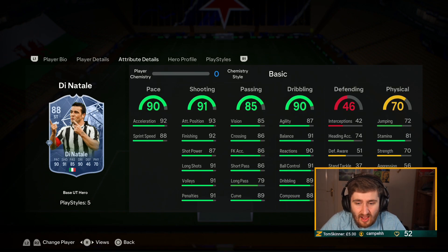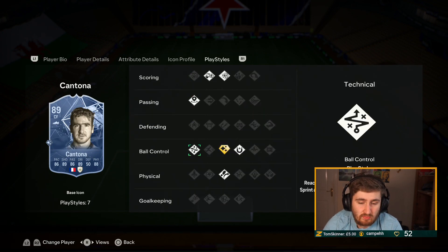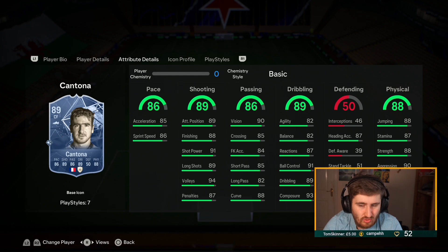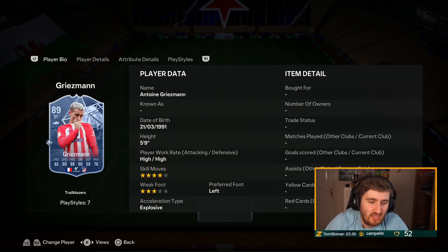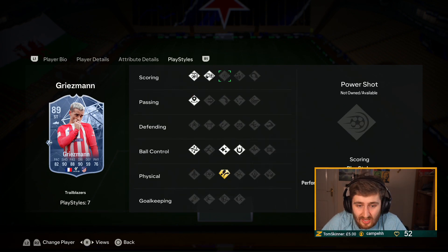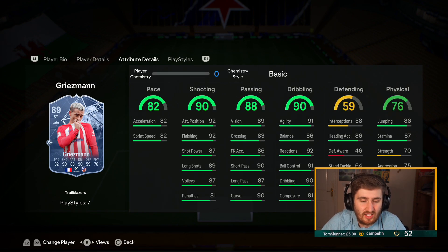Canada — really nice play styles, flair's a bit of a waste but it's a cool one to have — cracked card. Greensman — there's a debate that his gold might be better because this version loses the gold finesse but gets Trevella. Still some really nice play styles in general, it's the best Greensman's been in a long time on FIFA.